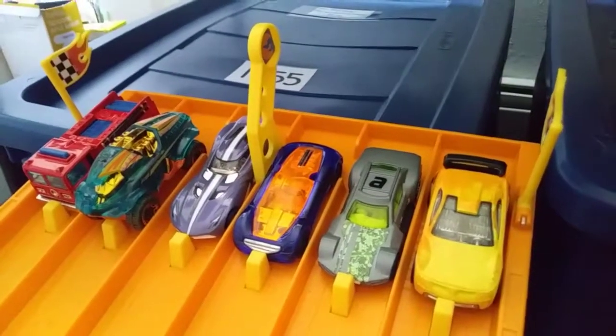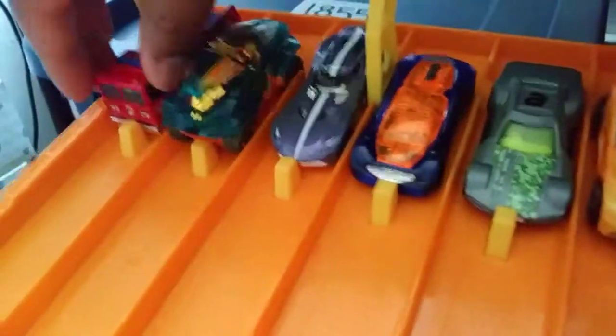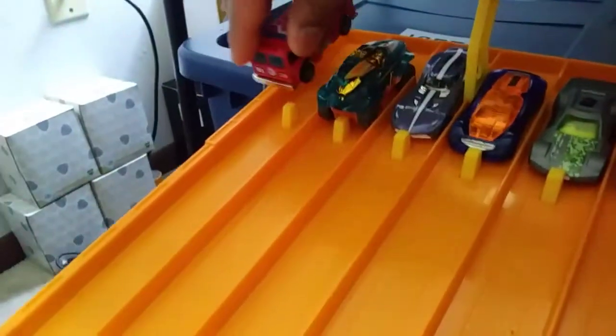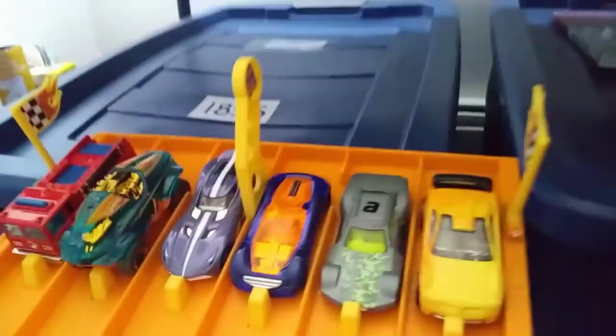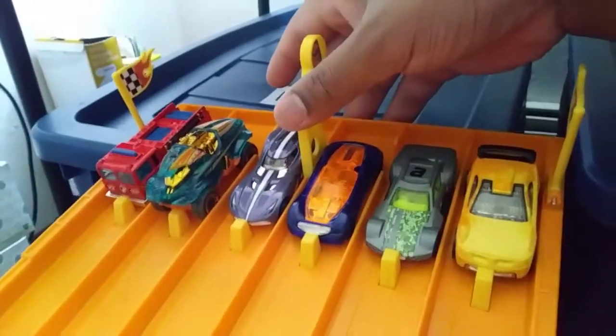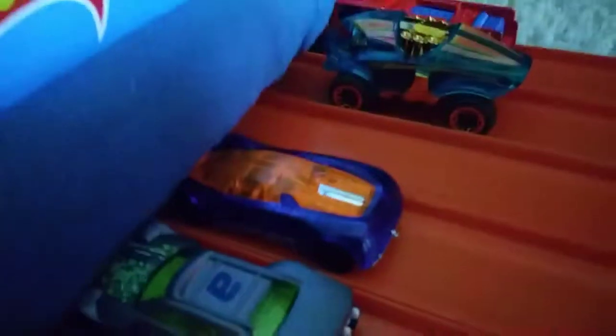Here is the next six, and by the way, this Fire Eater has black walls — basic wheels, black walls. Winner lane three — Nitrium.